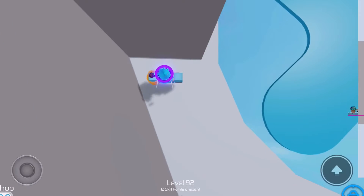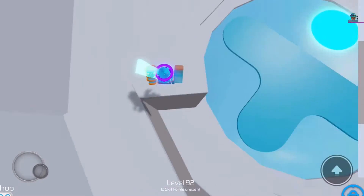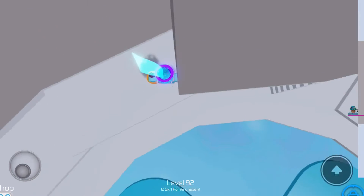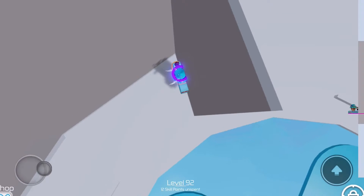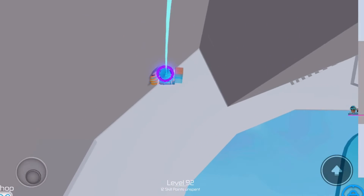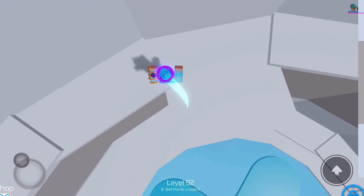Hold down jump, turn your camera to the right 35 or 45 degrees — you know the position. Then hold down jump, spam shift up, and there you go. Easy wallhop.